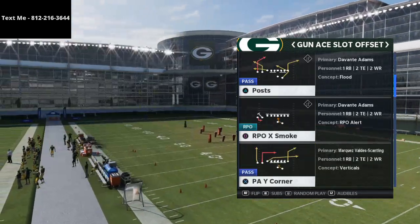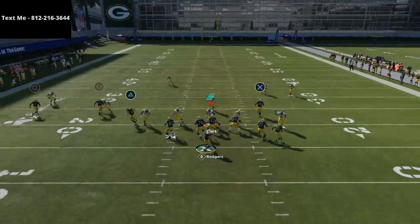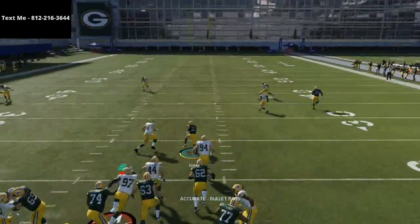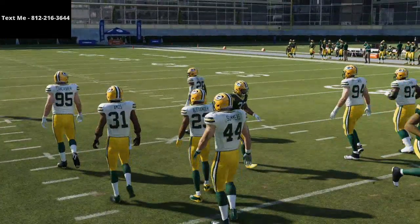Today we're going to be running the play Post. You can find this play in Ace Slot Offset in the spread playbook. You have this nice angle route to the running back. This is one of the best quick hike plays in the game because you really don't need to make any adjustments to it — literally you don't have to do anything at all.